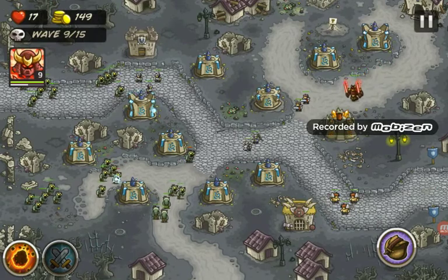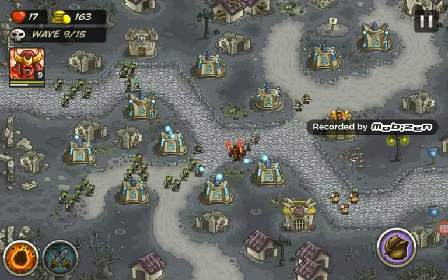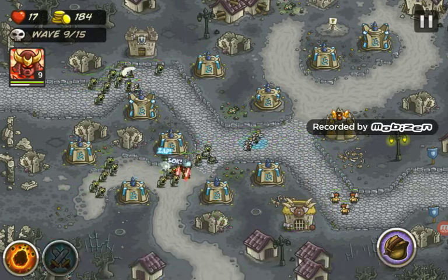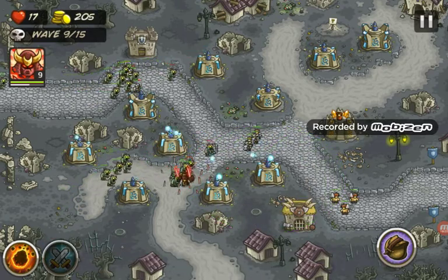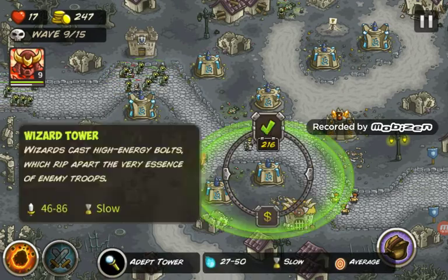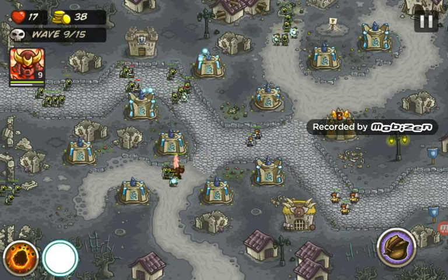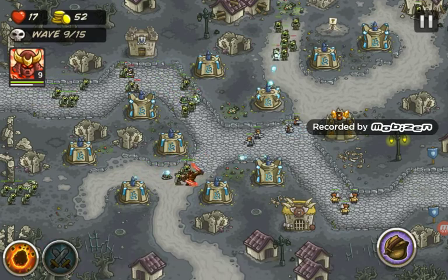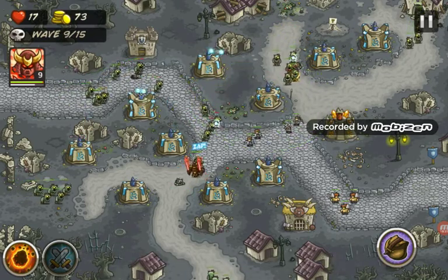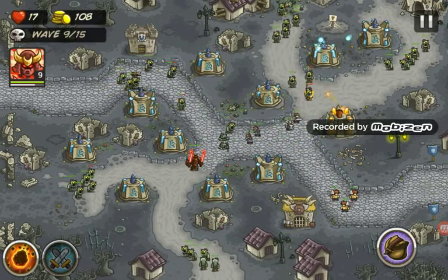There's gonna be quite a few zombies. Let's put some more guys down. Our hero is actually mowing them down quite quickly, which is a good sign. We should really upgrade that guy too - he's also in a key spot. These two guys are in really key spots.